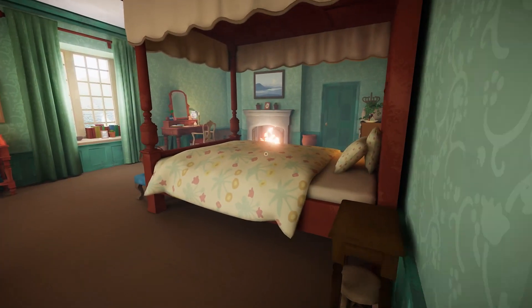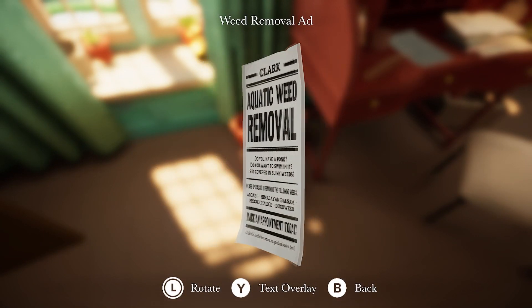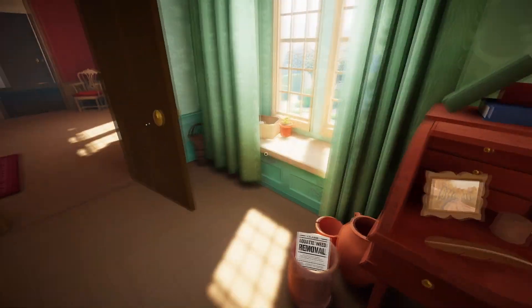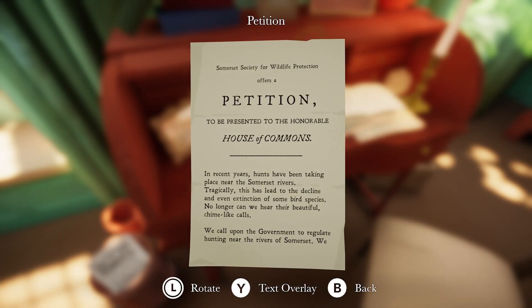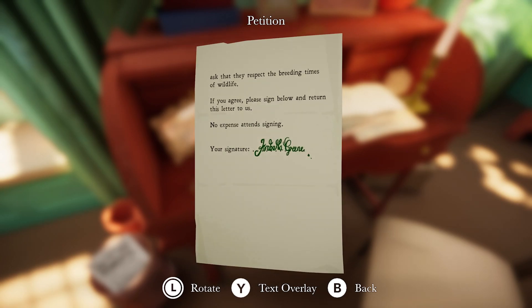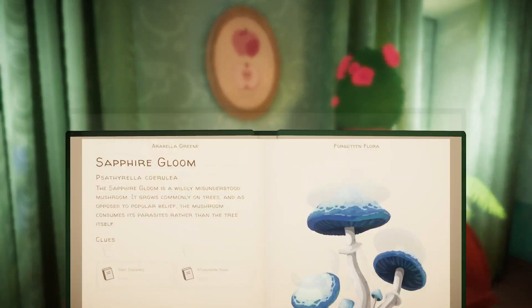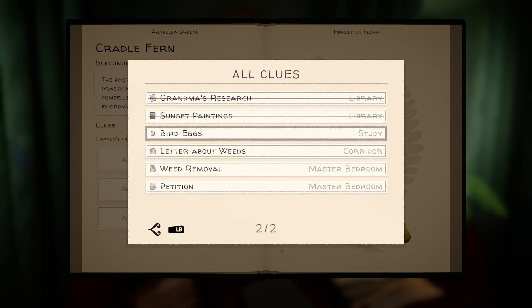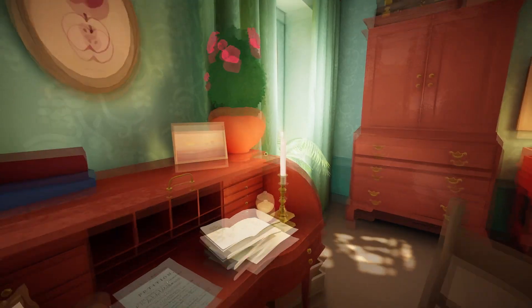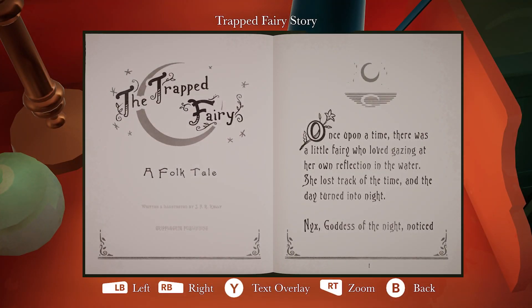This is our bedroom! Aquatic weed removal - it's important for a moment. My voice is getting all creaky. We found a cradle fern. We are going to write the trapped fairy, a folk tale.